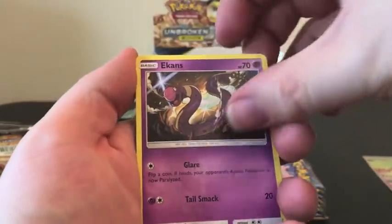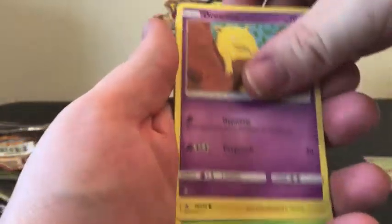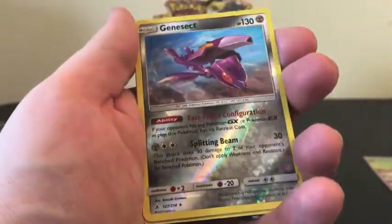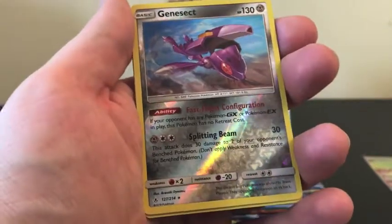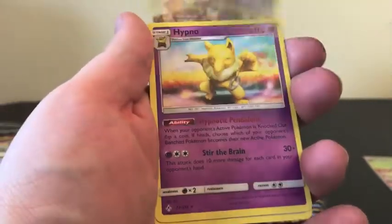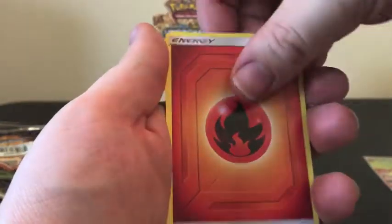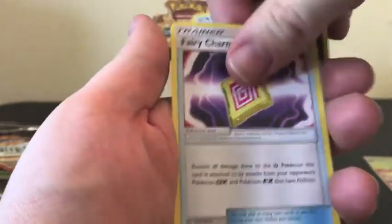We have our sparkly Ekans, Drowzee, Pikachu running on a boat, Bunnelby, Gastly, Reverse Holo of Genesect, and that is a Rare. Hypno is our regular Rare. Triple Acceleration Energy.